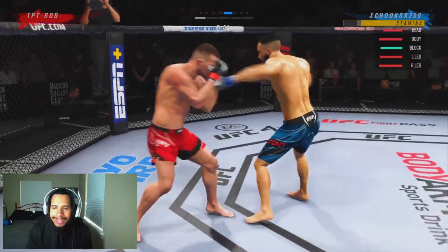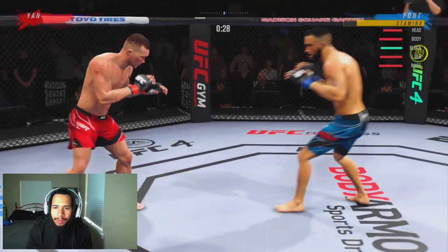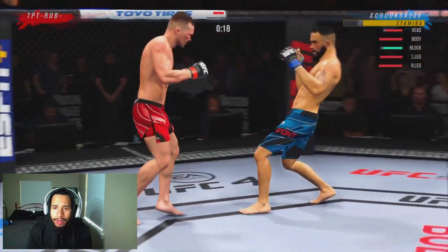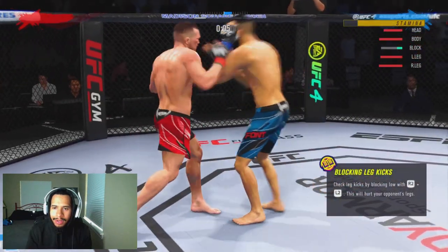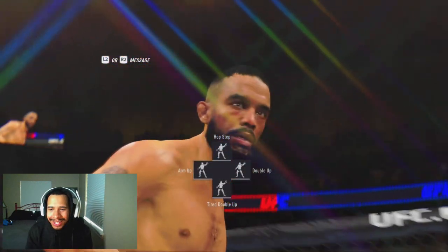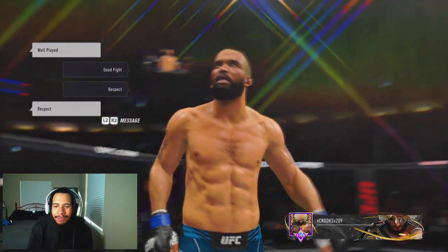We're hurting him, putting the damage on him. He misses on the switch kick. We go down to the body then back up to the head, mixing up the volume and rhythm of the combinations. Catch him with a clean uppercut as he was trying to go down for a body shot — bad timing on his part. We're able to get the win again against another Piotr Jan. Let's go ahead and jump into the last fight on the video.